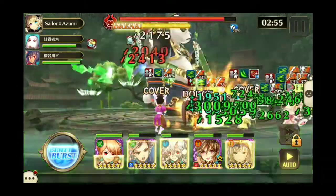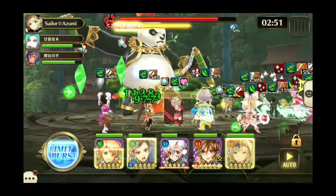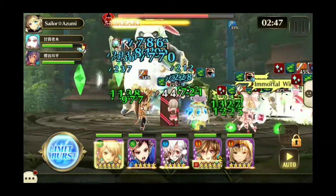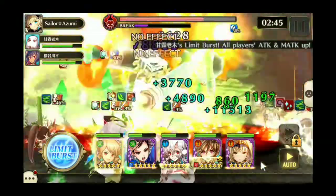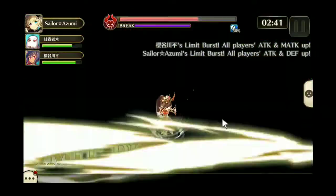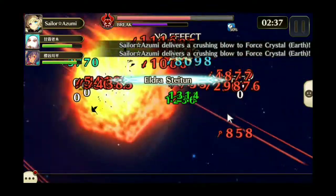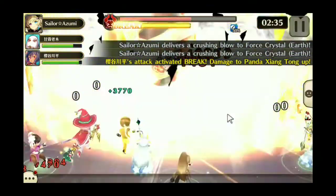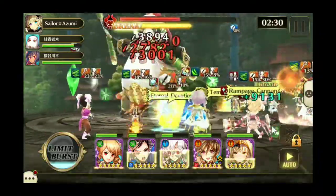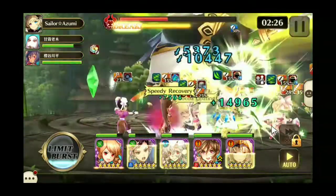My basic strategy is to just hit them with fire, keep my characters alive, and keep hitting them with fire. Watch the limit break here — make sure it uses the meteors, because that's just like a crystal crusher. It will take out earth crystals really fast.